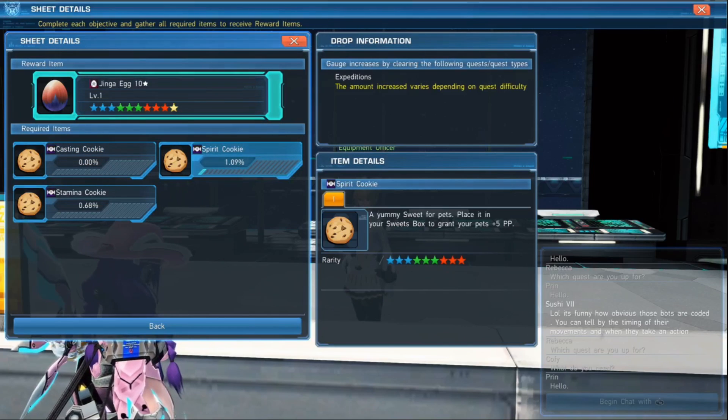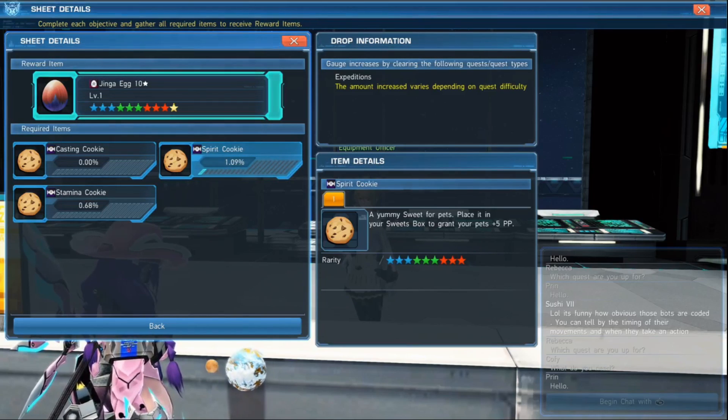So if I look at the spirit cookie here, notice it says 1.09% and then there's that blue tick mark — that's the gauge. That gauge increases, and it says it here under drop information, by clearing the following quests, which are the expedition quests. That gauge will fill up faster by completing the higher level expeditions.